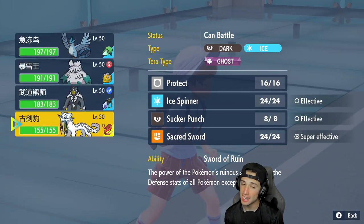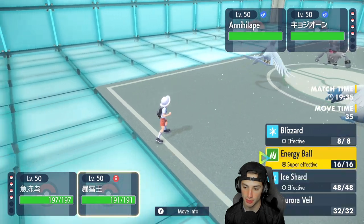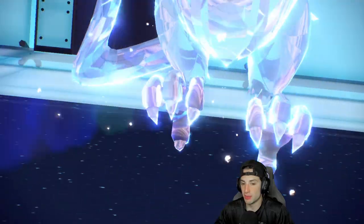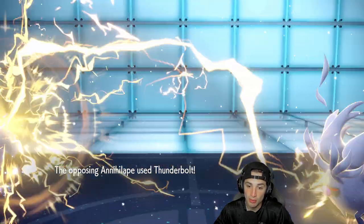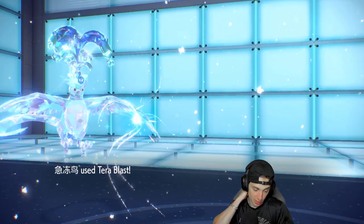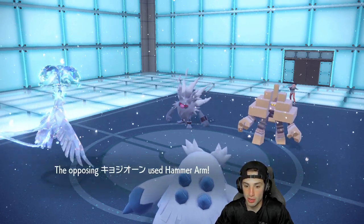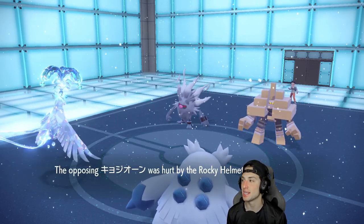Terror Blast flies and gets off big damage into Garganacl, which we really like, and now we have Aurora Veil — we're absolutely bulked. I can Roost if needed. Garganacl goes for Hammer Arm — not ideal, but it drops its own speed and it takes Rocky Helmet damage, which we adore. Now I'm going to throw Blizzard and double down into Annihilape to try for a freeze and chip damage while getting rid of Garganacl. Drain Punch flies into Abomasnow — I was scared of that — but we bulk it through Aurora Veil. Garganacl goes down to Articuno.